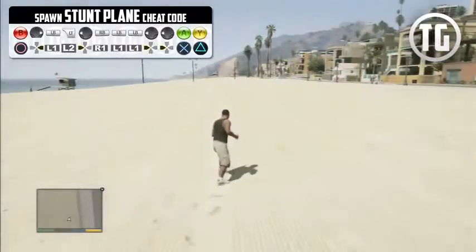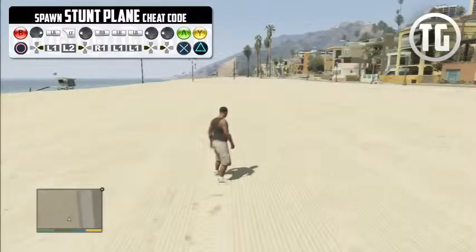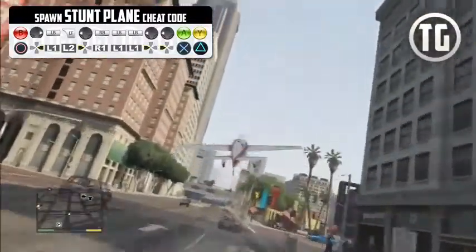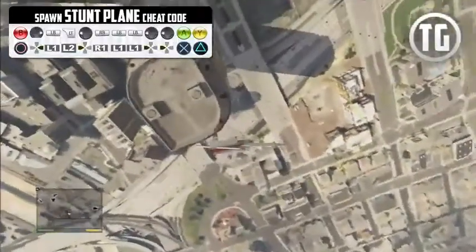Next up we have the stunt plane, which is really fun — it's pretty mobile, it's made for stunts, and there are two versions you can get: a Sprunk one and a Redwood Cigarettes one. You can see me flying around the city doing some barrel rolls and stunts. You should try it too, but maybe take the flight lessons first.